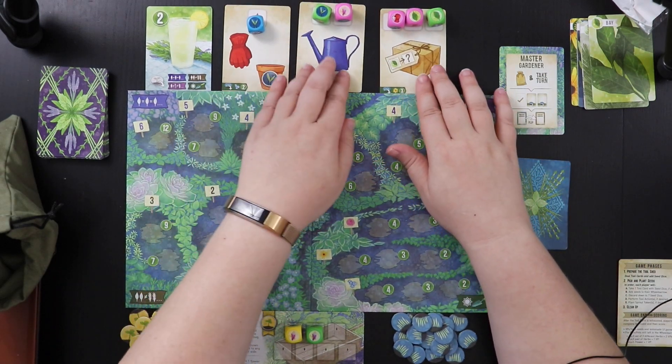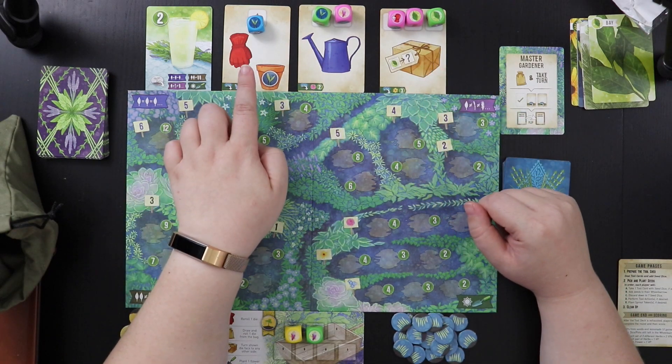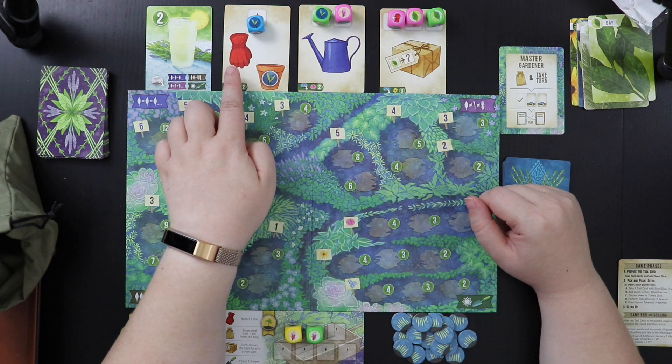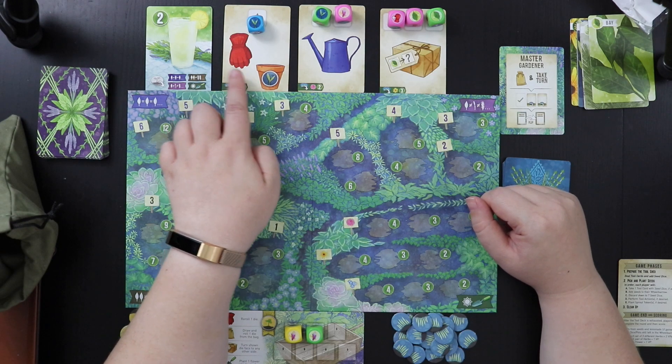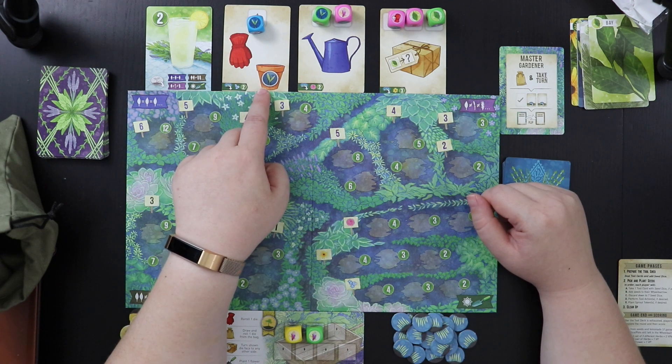The card with the tarragon and a glove: the glove allows you to reroll one die in your pool. You do have to do the reroll immediately and it can only be one die per glove. This is a little pot with an extra tarragon plant in it. You can't use it exactly like a die, but if you're trying to create a set of tarragon you can play this as a die with other tarragon dice.